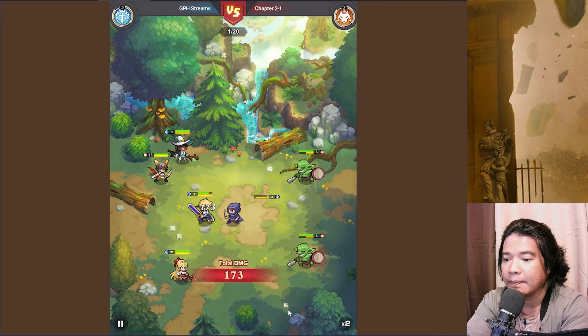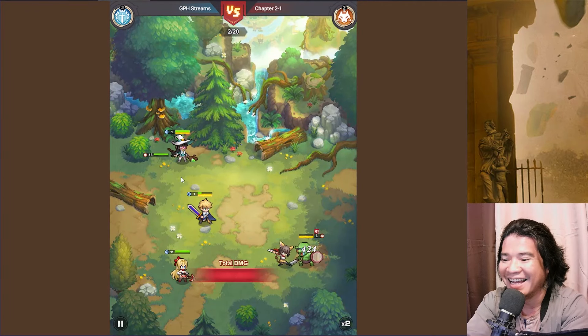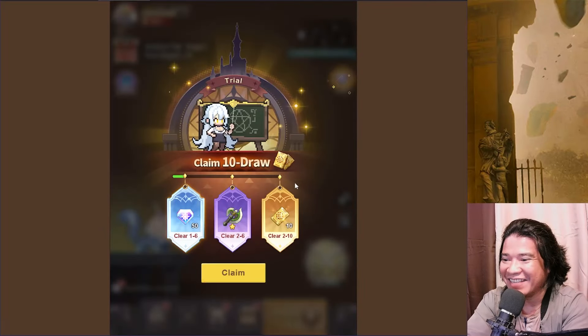So we have light, dark, earth, fire, and water. I want to see the skills animation of this hero guys. My god, looks cool. We can claim this, let's claim.